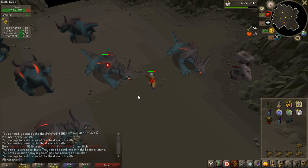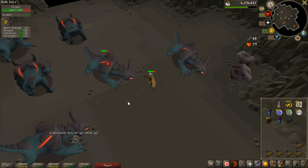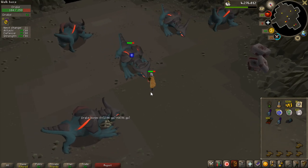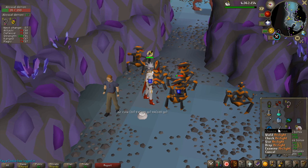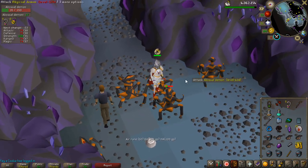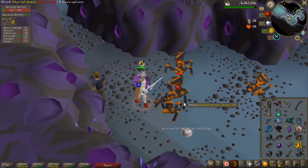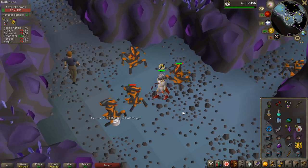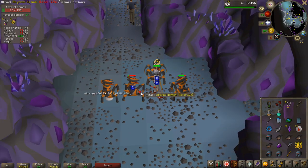So I'm doing some Slayer now. I actually got a Drake's Tooth just now — worth about one million and fairly rare, so that's pretty cool. I'm also not sure whether Arclight or Abyssal Whip is best here. I've heard Arclight is basically the same stats versus demons as an Abyssal Whip, so it's probably better to just use the Whip since it doesn't drain any charges.